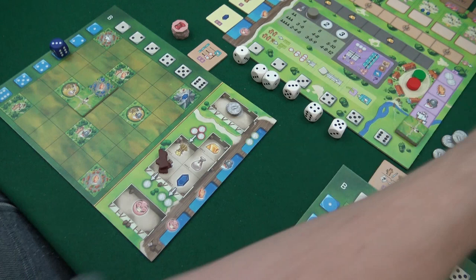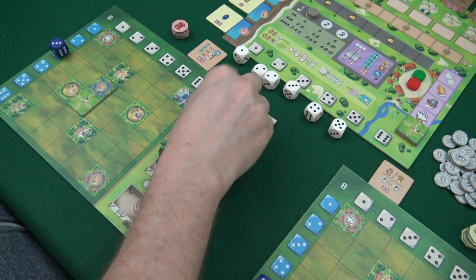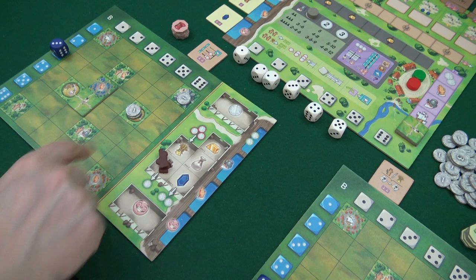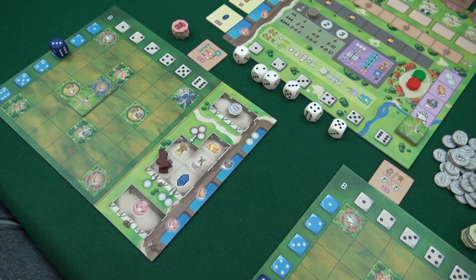Down here we have the points. Another thing you can do on your turn is use silver to activate one single space - I can put out the silver here and get a diamond, but then that space is blocked. If I would run a six, that space is already used. If I want to continue doing this next turn, it costs two, and the third time it'll cost three. The money I put out I will lose at the end of the round, so I don't want to do that too much.